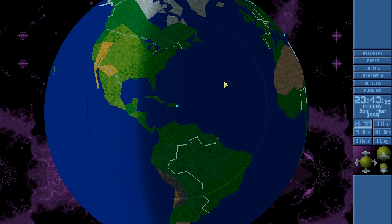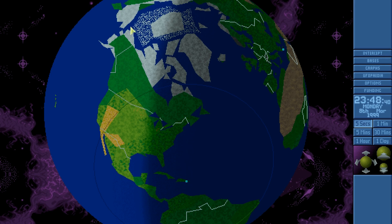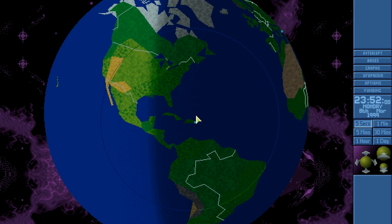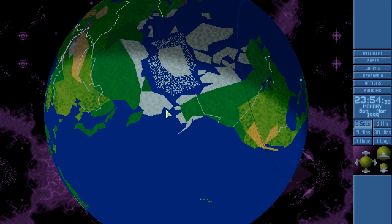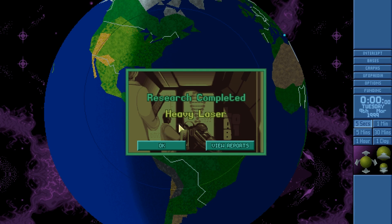Welcome back, folks, to Let's Replay XCOM UFO Defense! When last we left off, there was an alien base that is no more. Our squad at Ultimac Tirion flew over there in the Sky Ranger and took out the central control systems of the base, rendering it useless and killing nearly all of the aliens within, with the exception of one.